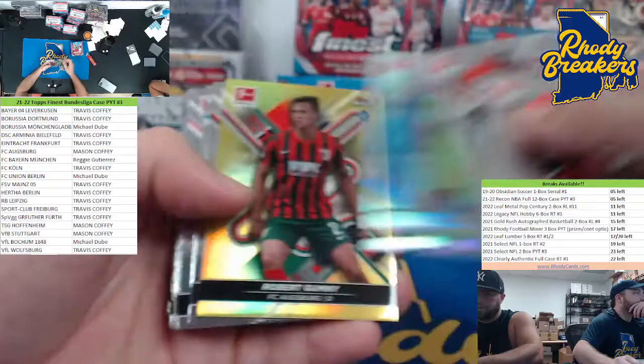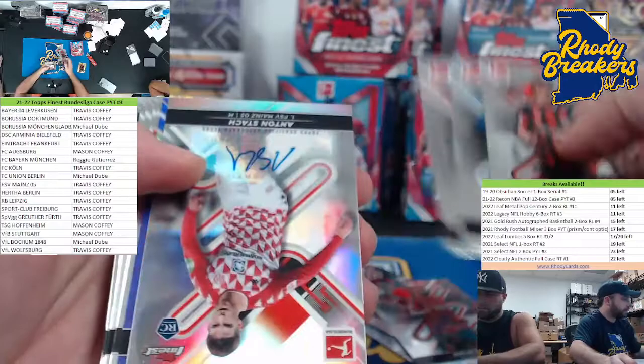All right, here we go. Mini box one. Good luck. Robert Gummy for Augsburg.